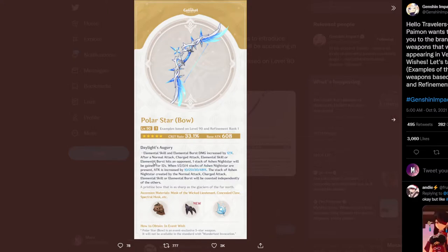The elemental skill and burst damage is increased by 12%, and this would be 24% at R5. After normal attacks, charged attacks, elemental skill, or elemental burst hits an opponent, you get one stack of the Ashen Night Star — up to four stacks — giving you 48% increased attack. That is insane.